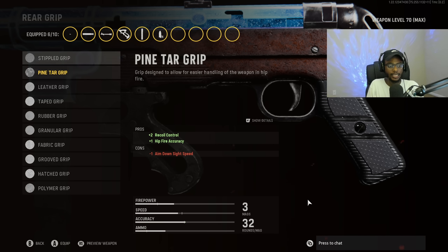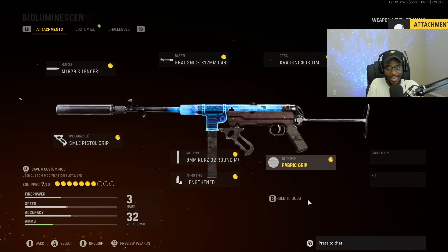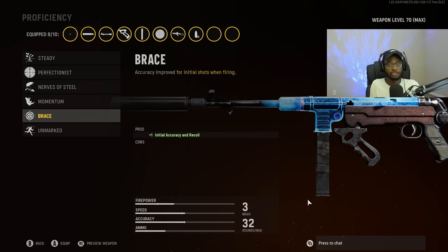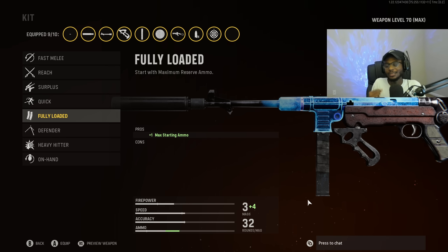For the rear grip, obviously we're going to be rocking Fabric Grip again — mandatory on all ARs and SMGs here in Vanguard, bumping up that close-range handling. For the stock, we have the Folding Stock — you have to run the Folding Stock. This is going to allow you to destroy players and outmaneuver a lot of the other SMGs and ARs at close to medium ranges, with sprint to fire speed and movement speed. For Proficiency, we are going to put on Brace to handle that initial action recoil, making this weapon incredibly easy to use.